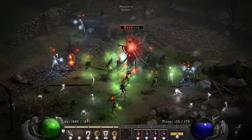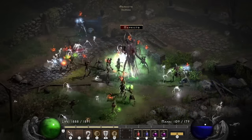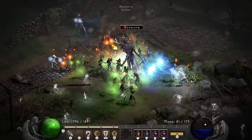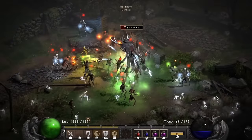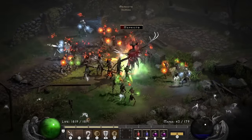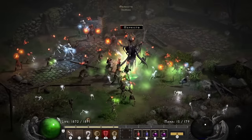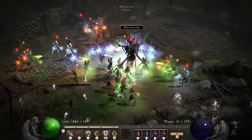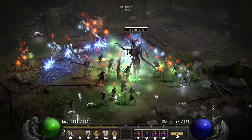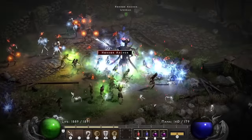I just smite him down — the Life Tap is keeping me alive very well, my resistances are very good, and the Griswold set overall is just being very impressive here. Mephisto is the most dangerous one of the three, and the life total is barely moving. This is very impressive. I can highly recommend this as your standard setup for ubers, especially on hardcore.